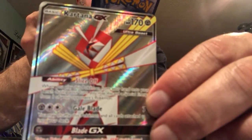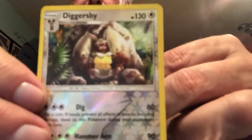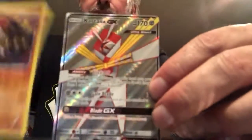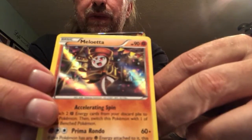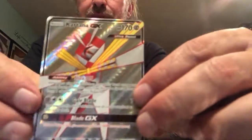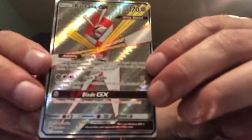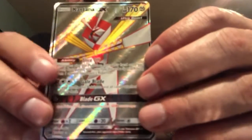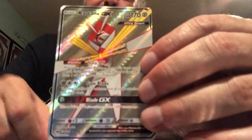I just want to have a look at this Buzzwole while I'm here too, because that is one rough-looking dude — that thing looks like a friggin' zombie. But yeah, there's our best pull of the day. Here's a Meloetta — that's our second best pull of the day, really cool-looking holo effect on that one. Can't say no to a Full Art. Would have been nice if it was a Buzzwole, but Kartana's a really cool-looking card. I will see y'all tomorrow.